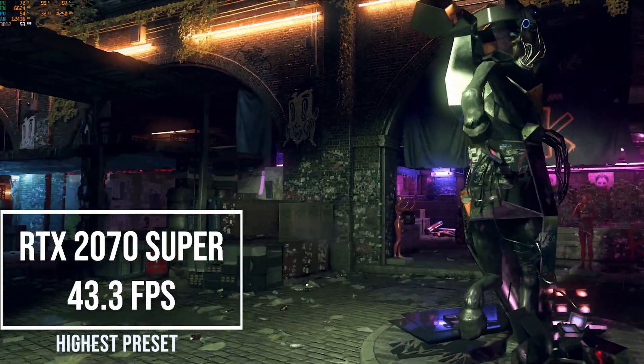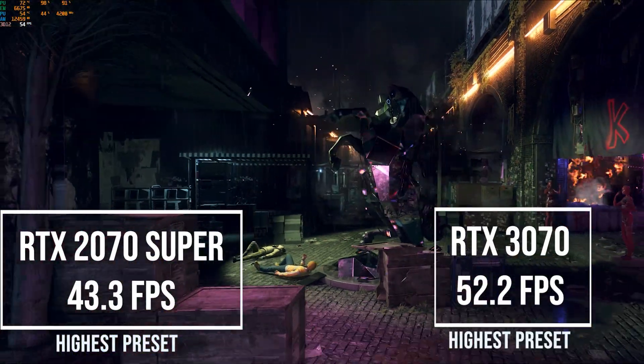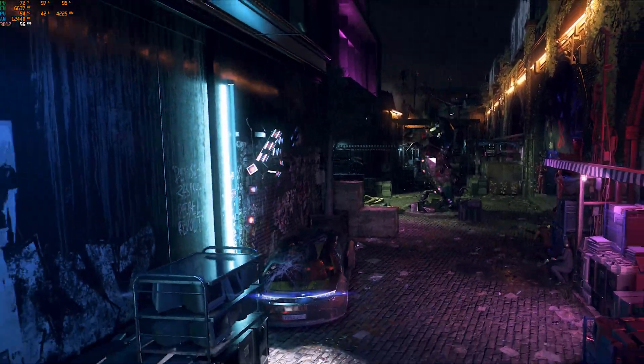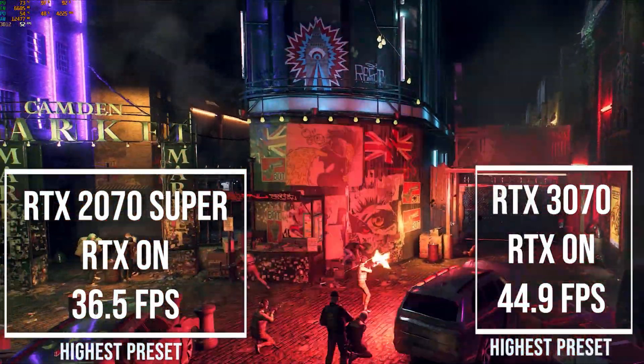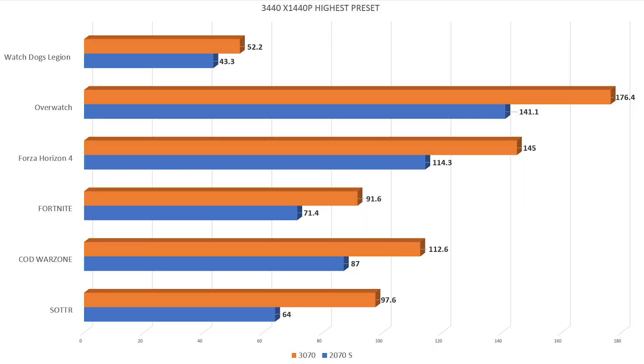Finally, in Watch Dogs Legion, the 2070 Super managed to pull out 43 frames per second while the 3070 managed 52 frames per second — a 20% difference. Using RTX, I managed to get 36 frames per second from the 2070 Super and 44 frames per second from the 3070, an almost similar 22% difference.